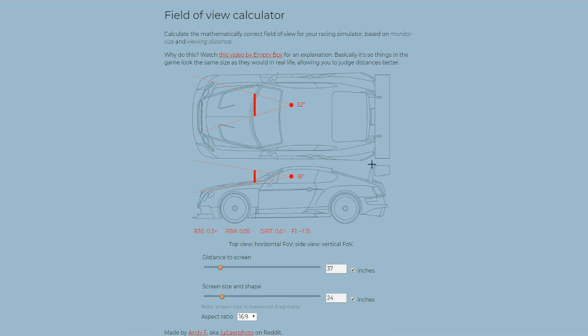Here you can see the horizontal FOV which is used in most games, and here we have a vertical FOV that is used for example in Assetto Corsa, and if I remember properly it's used in Automobilista as well. You have to measure your distance to the screen from your eyes — mine is 53 centimeters — so I leave the inches box unticked, and my screen size is 27 inches, so I click that here.